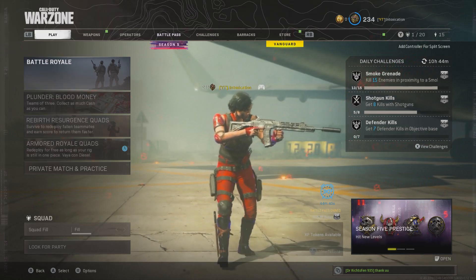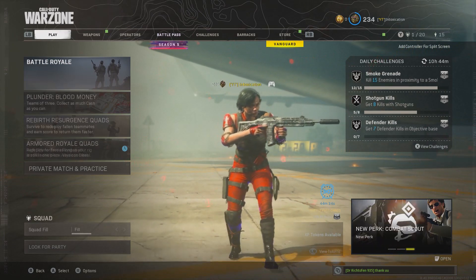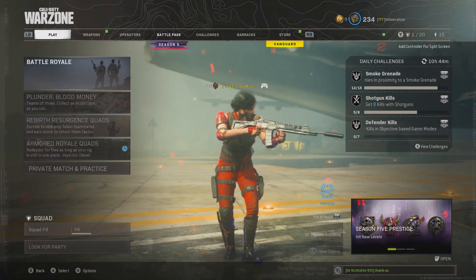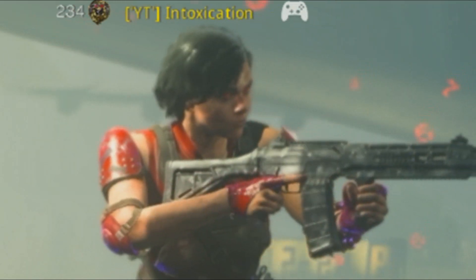What's up guys, in today's video we got a banger! We got the newest, the thickest, the coolest looking operator in the game. Park came out with a new skin called Fire Starter — that's the name of the bundle — but the name of the skin is called Ember. You can tell from her glowing red eyes, she's looking evil.